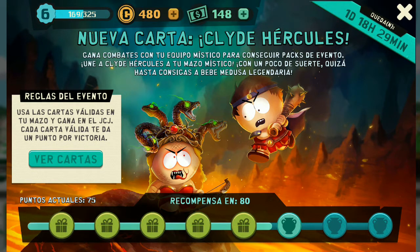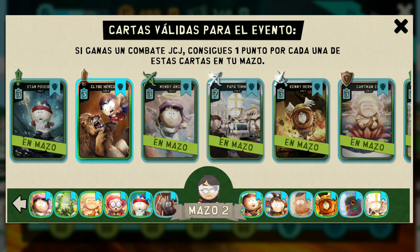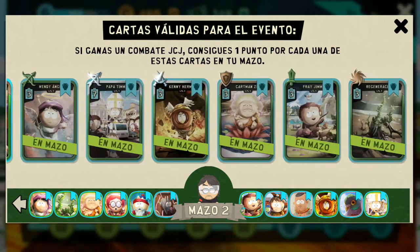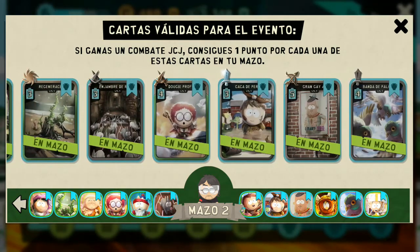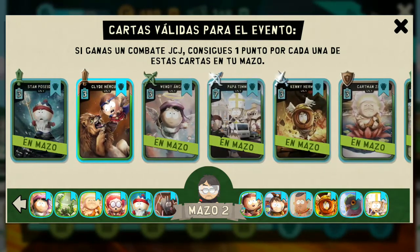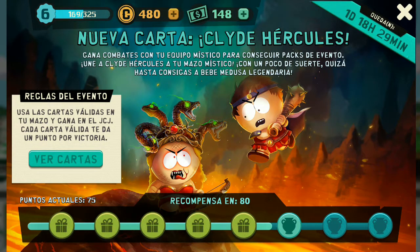Lo que tenemos que hacer para el video es jugar con cartas válidas. Por cada carta de estas que pongamos en nuestro mazo, podemos ganar un punto cada vez que ganemos un combate jugador contra jugador. Ya tengo el mazo armado. De estas trece cartas, la única que me falta por desbloquear es Clay Hércules.